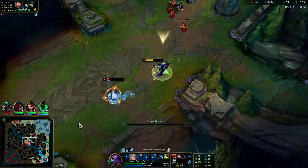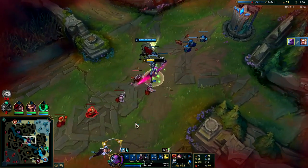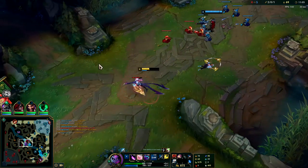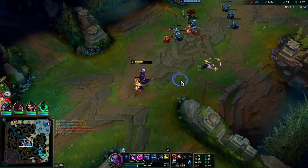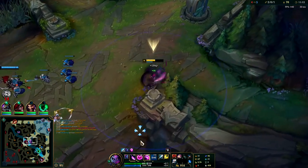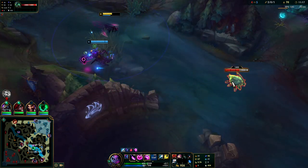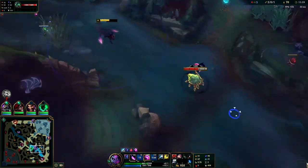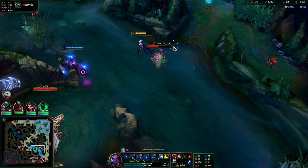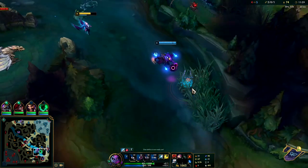Oh, that was some lag — I don't know if that's my keyboard or my old man hands, but my R took 10 years to go off. Maybe the snare lasted longer than I anticipated. Regardless, we get the kill. It was very ugly. We're sitting on eight Mejai's stacks. Do not die, guys — if you're running this setup and this build, it's all about taking the easiest, safest ganks imaginable. This is not about being Rambo and dying; if you want that, play Zac, Rammus, or Nunu.